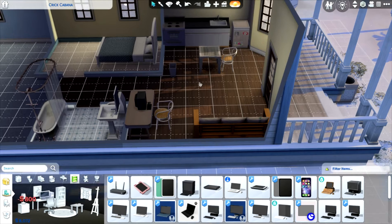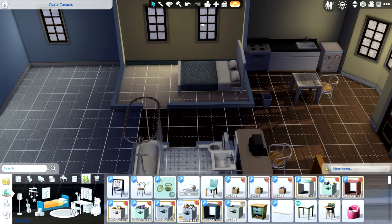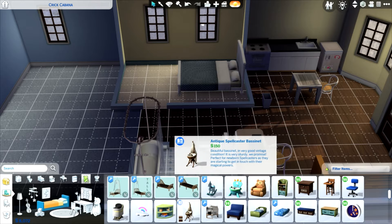Cheapo computer — it's all we really need for now. We don't want to spend all the money. Let's see — toddler bed. Toddler bed. Oh yes, I have — crib.